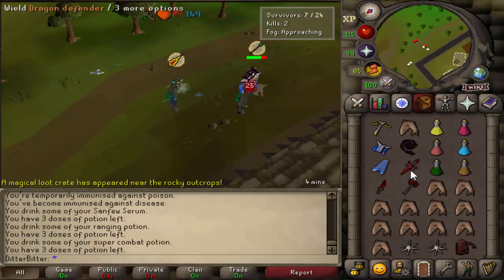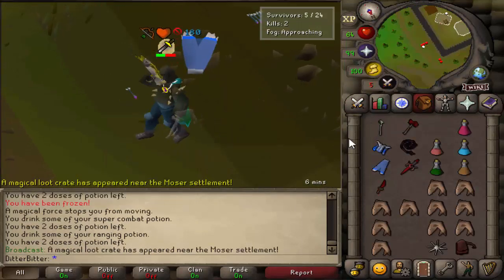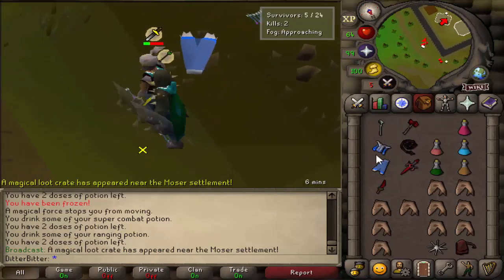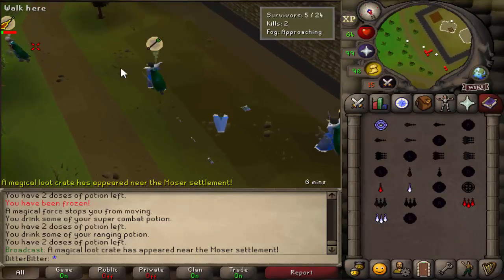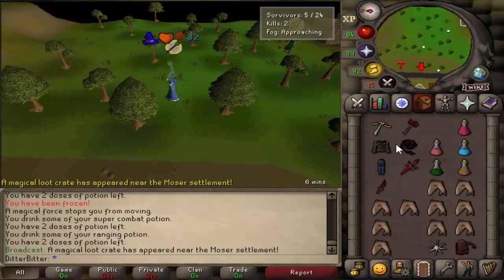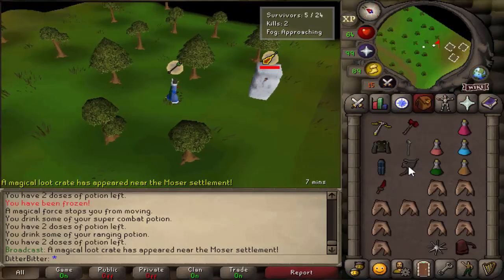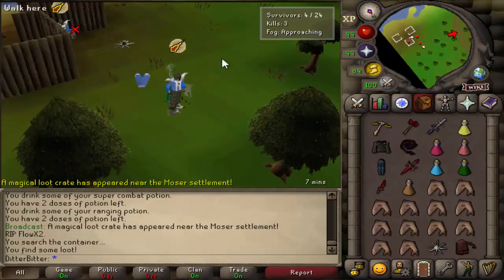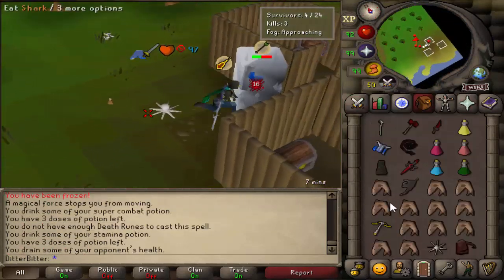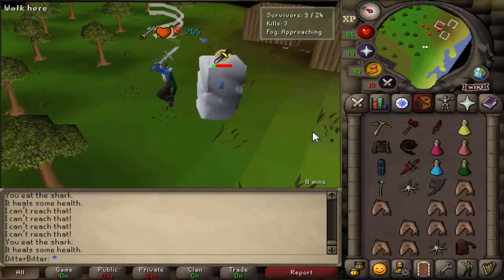38 nice — good start to the fight. Some really nice hits — I don't know how he still has food to be honest. Where's he running to? I think he wants to use his key. Got the freeze, nice. And he's dead — let's see what we get from our key. An Ahrim's robe skirt from this guy, and we have an AGS now as well. Oh never mind I had a 15. There we go — AGS only a 40 down.